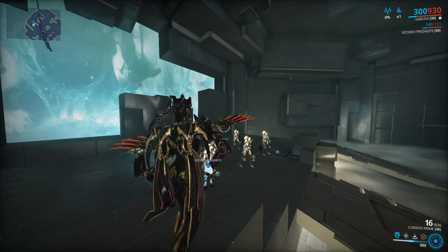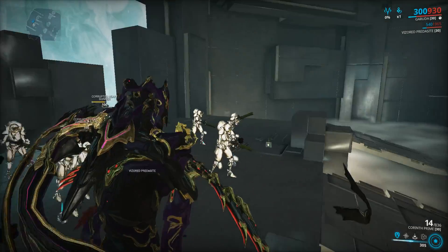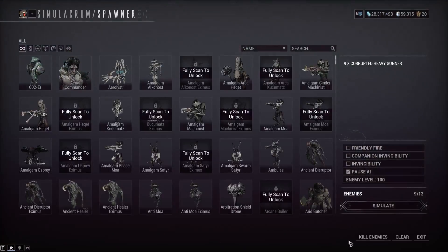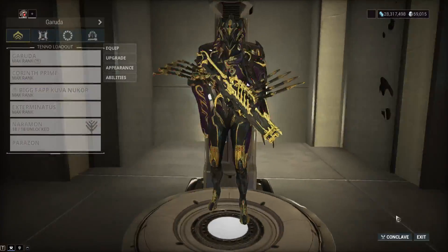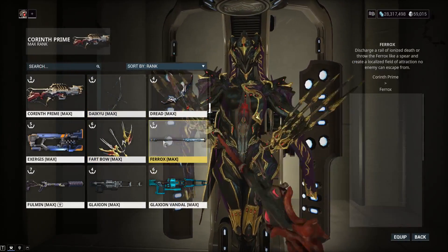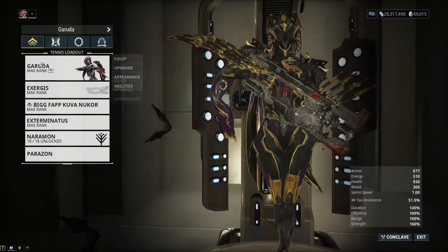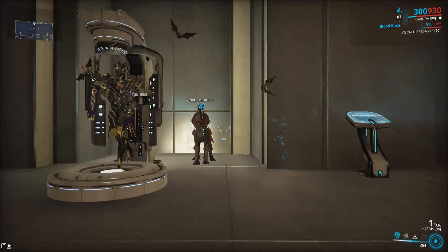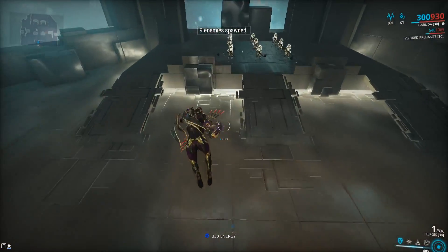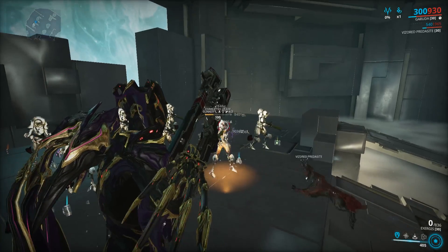Complete trash. DE, with the new Arcana update — I know you didn't mention dog buffs in the patch notes you showed us, you said you're gonna make new Necromechs and new content — but these companions are neglected and this is a big part of the update. The Vulpophylas and Predasites with their revive mechanics and technical immortality is a really nice step forward, but then you look at the Predasites and they're stuck in 2016.